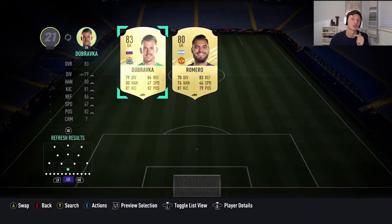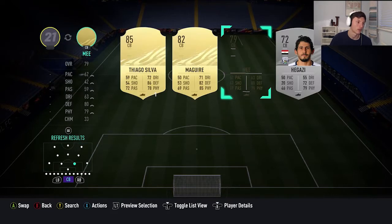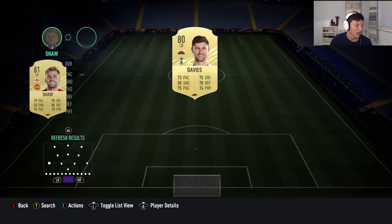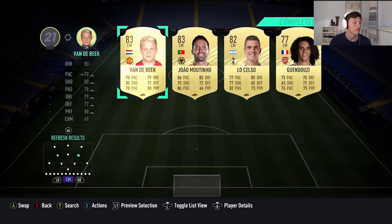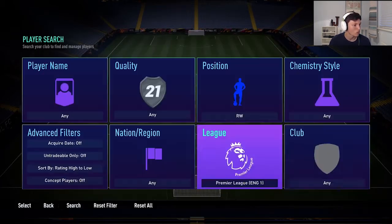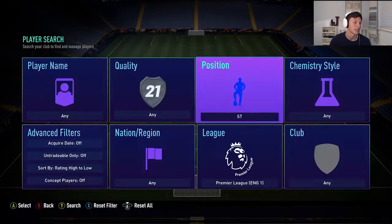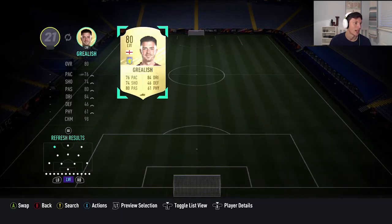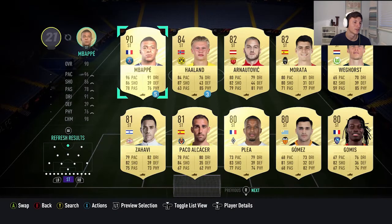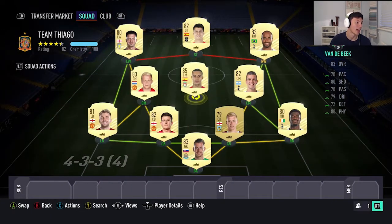We packed Dubravka in the last video on the ones to watch stuff, so we'll add him to the team. At right back we're going with Sergio Rías. At center back we've got Maguire and McTominay. At left back we've got Luke Shaw. Other center mid we're using Gilmour and at CAM we're using Donnie van de Beek. Right wing we're using Lucas Moura, who we packed, and at left wing we've got Jack Grealish. I forgot about striker, but we can find someone — we'll go Morata.